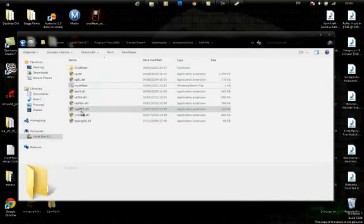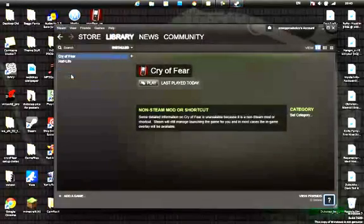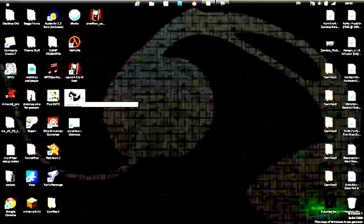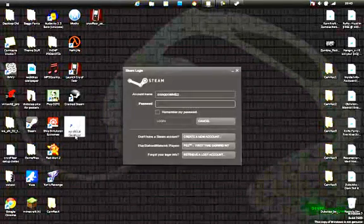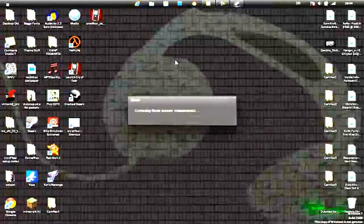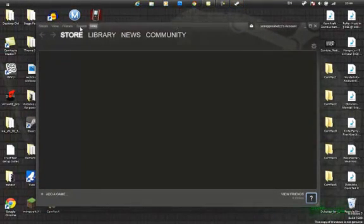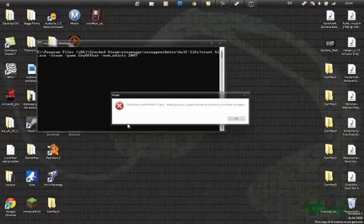Now restart Steam: go to Steam > Exit, then reopen your cracked Steam. It's important to restart after creating this batch file — otherwise the game may crash. Make sure you open cracked Steam before double-clicking the batch file. Once Steam is open, double-click the cryfear.bat file to launch the game.